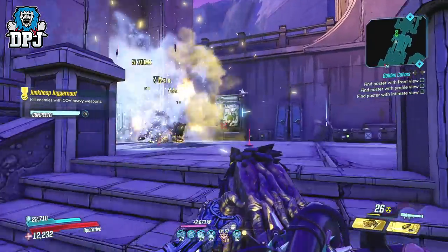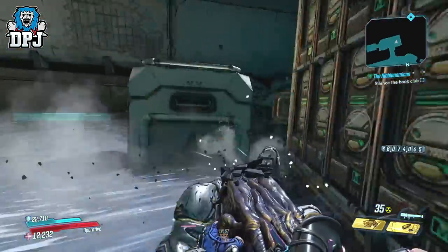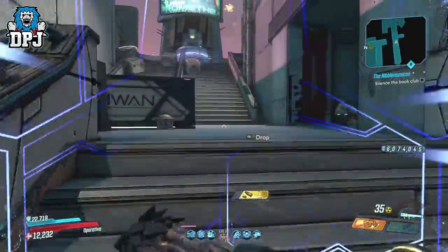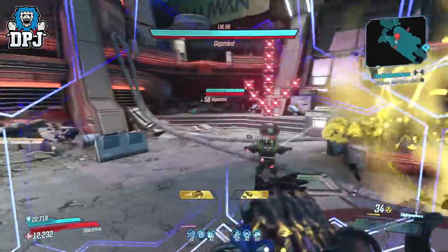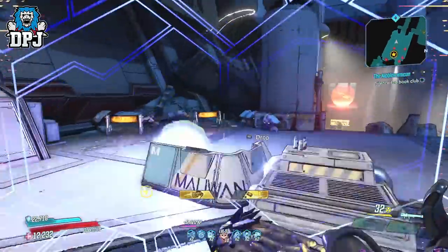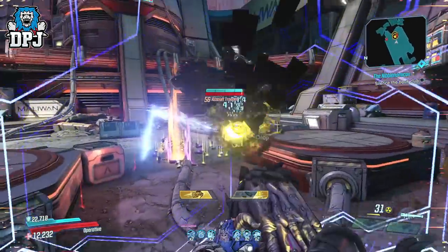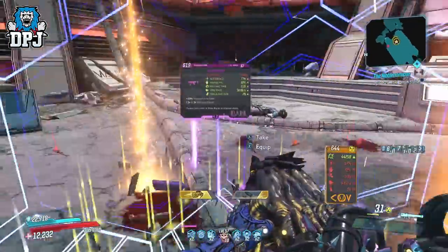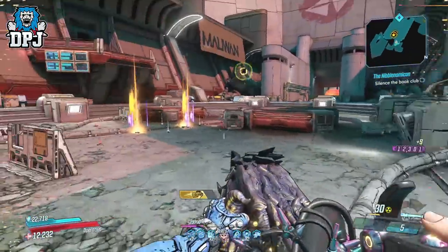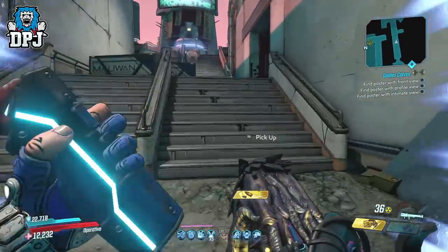You can see on screen now the damage numbers via a build with my Zane, where action skills and so much more aren't even coming into play, and it's already into the millions. You can also see what this does to bosses — all of this on Mayhem 10. Now if we go back to the old Mayhem 4 and see what this does, it's just crazy. You can truly see what Mayhem 10 weapons are capable of when they're this powerful. Bosses just don't stand a chance.